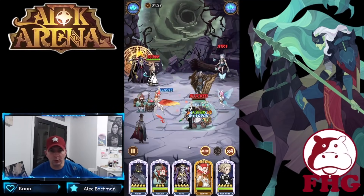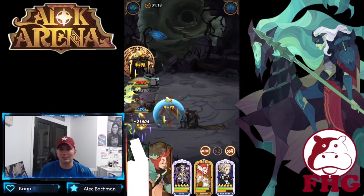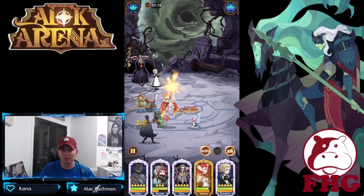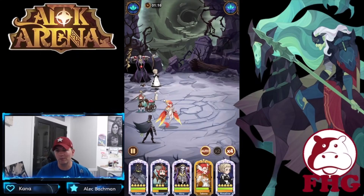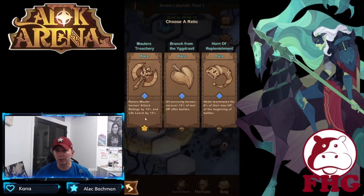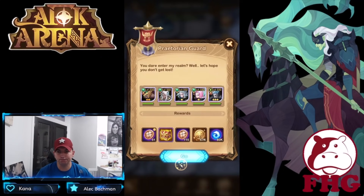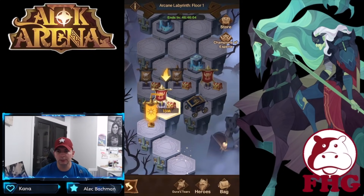We're going to go ahead and run through a couple battles — not really the ideal formations in here on the test server. I don't have a lot of the heroes; I don't have Arthur, I don't have Albedo. There are a lot of heroes that we do not have on here. For Maulers we got the branch, so those are all the same. I'm going to go with the horn on that one.